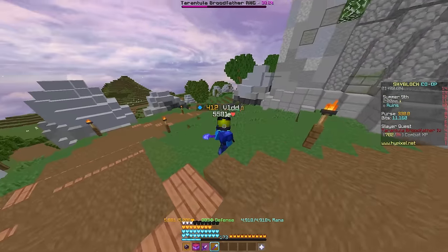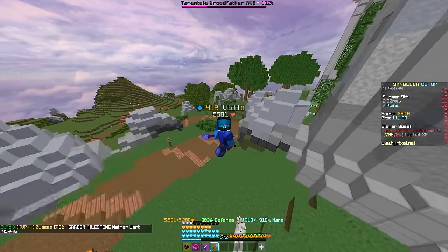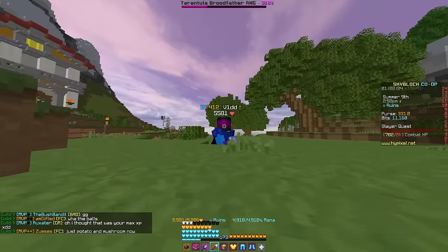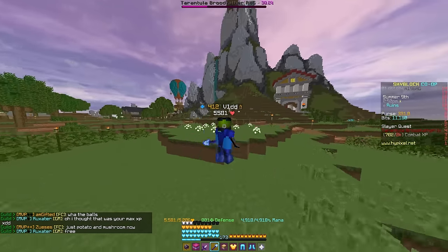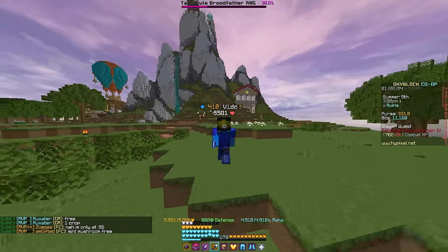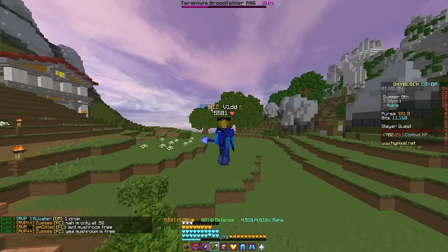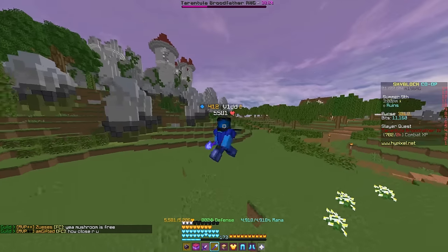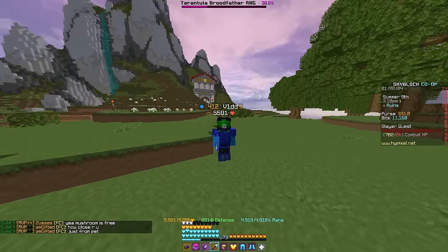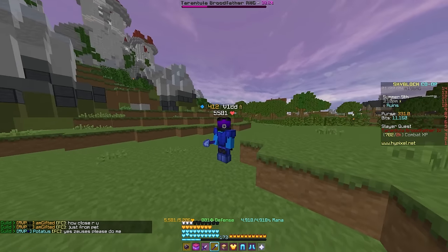In the case that we don't have Shadow Assassin, something we can use is the Mastiff Set, along with a Shaman or Pooch Sword. Since it was designed for Sven specifically, this armor gives you negative four million defense, but also 500 HP per piece, along with a full set bonus giving you 50 HP per crit damage. This armor is going to inflate your HP to an insane amount, making it perfect to survive against the Slayer boss.